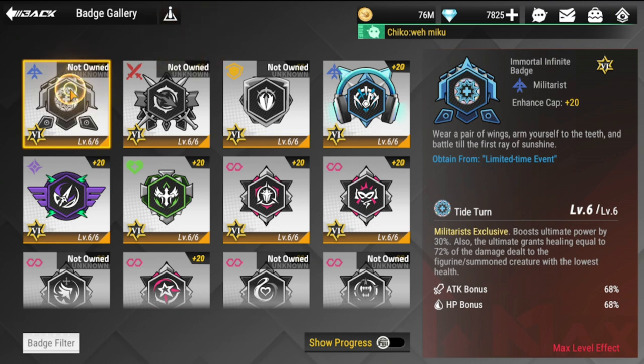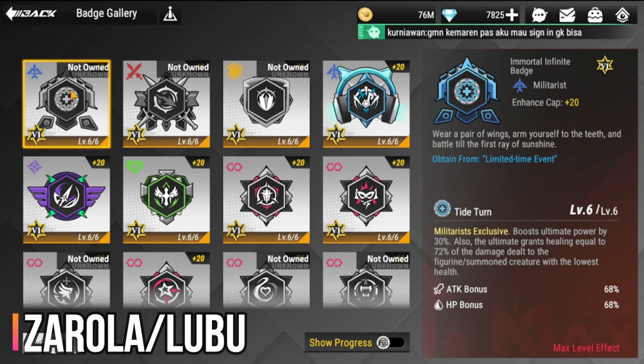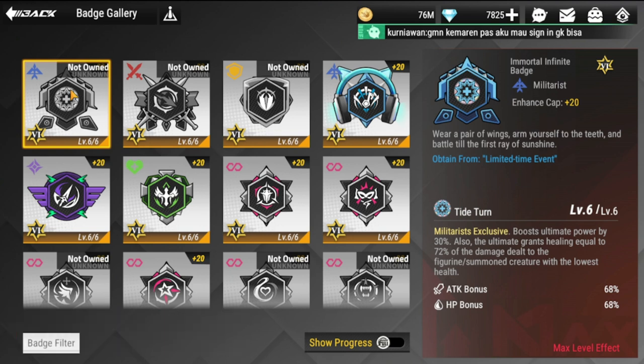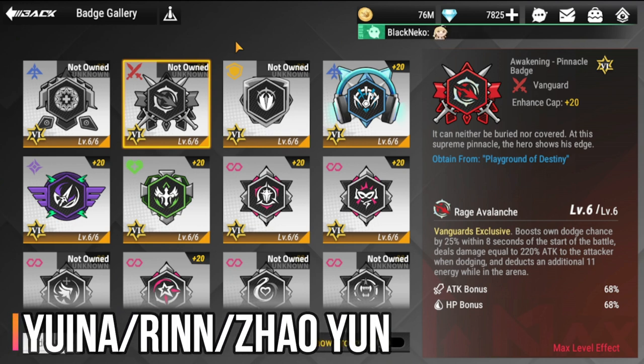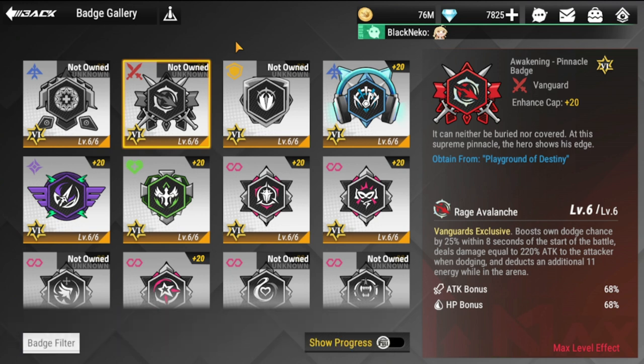Let's go over the badges and see who you should equip them to. Starting with the special Militarist or Immortal Infinite badge — ideally you're going to equip this with Zarola and Lu Bu. Those are my recommendations for that badge. Next is your Awakening Pinnacle badge — ideally you equip this with Yuina, Rin, and Zao Yun. Those three are ideal for this badge.